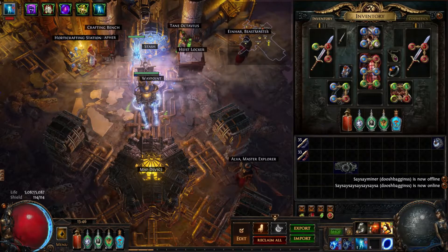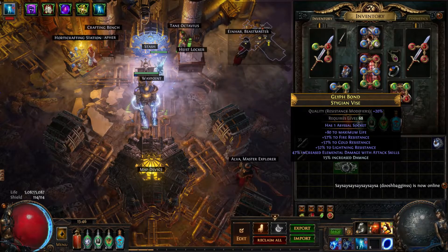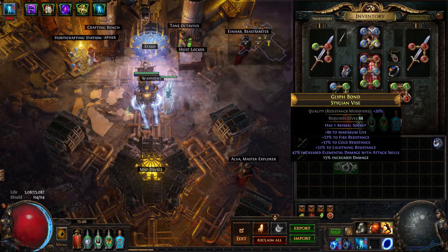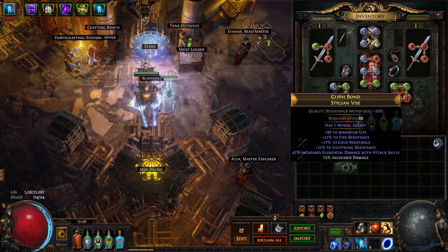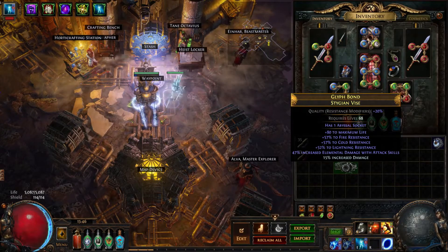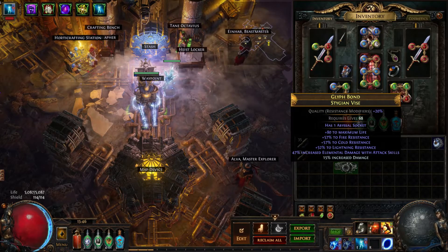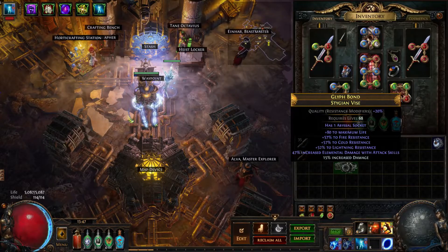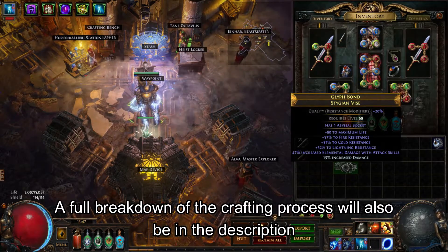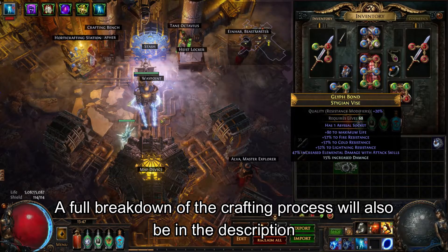We did that essentially for this belt on stream the other day and ended up with a T2 Life, two Tier 1 Resists and a Tier 2 Resist, combined with a Tier 1 Elemental Damage with Attack Skills roll. This is honestly probably one of the best belts in the league at the moment. At the end of this video this is what we end up with - it's a little bit different because I've whacked on some Prismatic Catalyst, but this is essentially what we end up with and it was all done on stream.